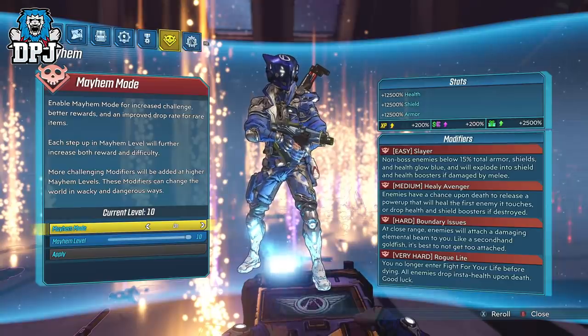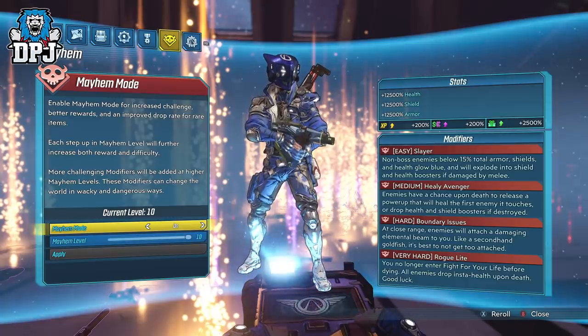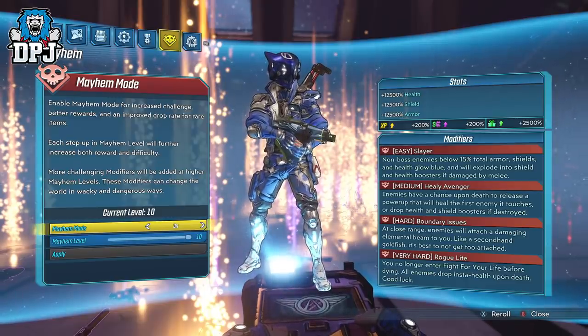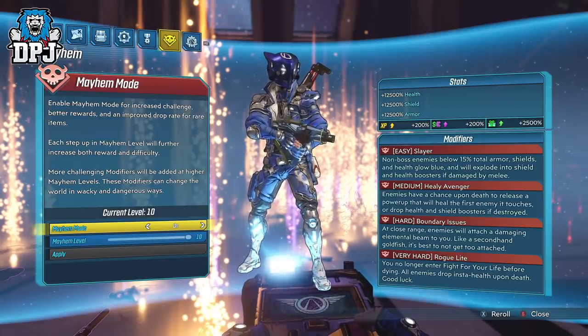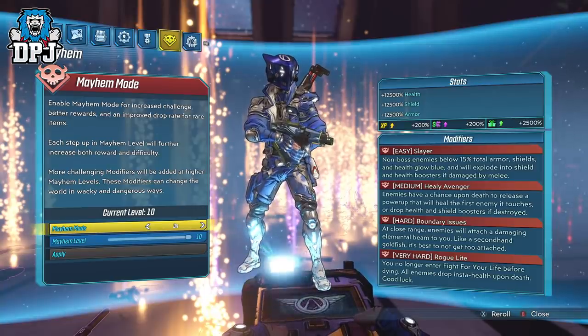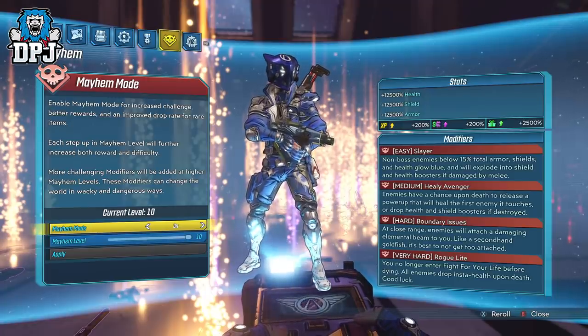We see stats on enemies are plus 12,500% health, shield and armour, so it takes some doing. The plan on behalf of Gearbox is to work your way up through to Mayhem 10 via playing and earning loot in the lower levels, as each level in reality drops gear powerful enough for the above level — Mayhem 1 gives you gear for Mayhem 2, and so on all the way up to Mayhem 10.